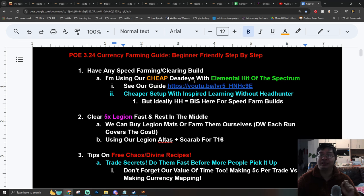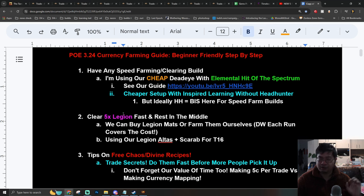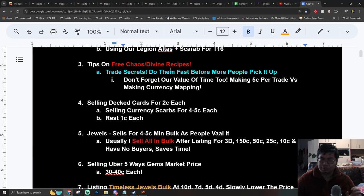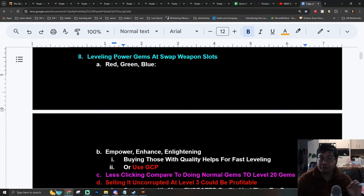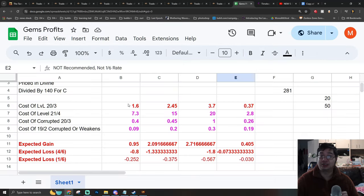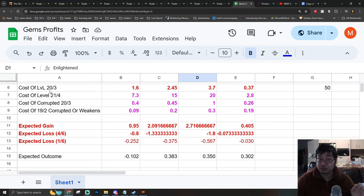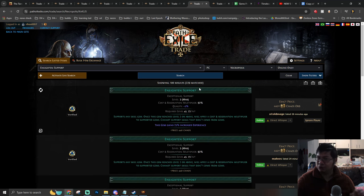I'm using a very cheap Dead Eye setup — we do have a video guide on that build. Using this setup, I was able to do Legion 5-ways. Some of the methods will involve Legion 5-ways, and I'll teach you guys about selling those items. There will also be methods for getting free chaos using different recipes and combining different items. Sometimes you can profit 10 to 15 divines within one click by leveling power gems and deciding to corrupt them or sell them at level 3.